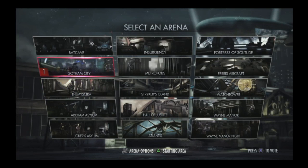We also got a stage select screen that confirms a little bit of information. It shows 15 stages: the Batcave, Insurgency, Fortress of Solitude, Gotham City, Metropolis, Ferris Aircraft, Themyscira, and what I initially assumed was Iron Heights Prison is in fact Stryker's Island. It's also the Watchtower, Arkham Asylum, Hall of Justice, Wayne Manor, Joker's Asylum, Atlantis, and Wayne Manor Knight. There are two options at the bottom — Arena Options and Starting Arena. In Arena Options, I assume the ability to turn off interactable objects and stage transitions is there, since NetherRealm said they planned to include that. And Starting Arena confirms my earlier speculation that you'd be able to pick what part of the stage you started off in.